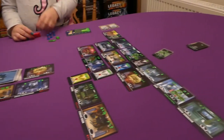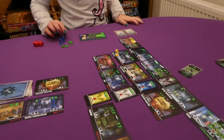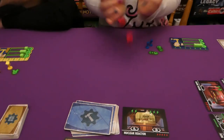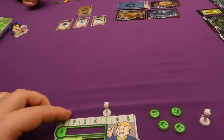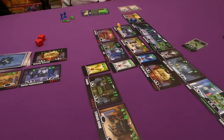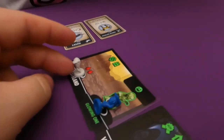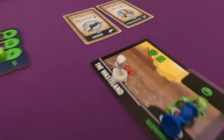Jade starts the round and heals her injured worker. Jess attempts an eight-plus battle — her luck runs out with a six, so that worker is injured. I notice there are no I specialist locations, so I spend my worker to refresh the market, paying two water. I clear the three old item cards and draw new ones, taking one that lets me exhaust it to train a worker as an E.